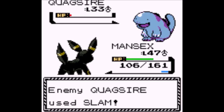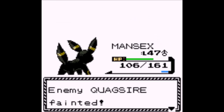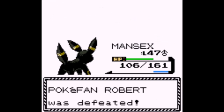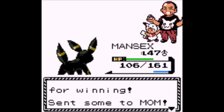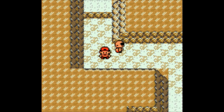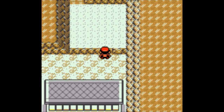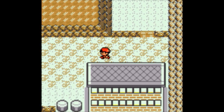Ting-Lu — another one of the dark treasures. Torkoal — I'm surprised it's on here. It has Drought and Shell Armor. Well, Drought is now one of the default abilities instead of a hidden ability — and its new hidden ability is Shell Armor. Same thing that Samurott has — no critical hits. And because it's already a tank, that's good.